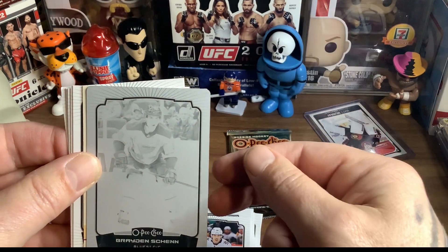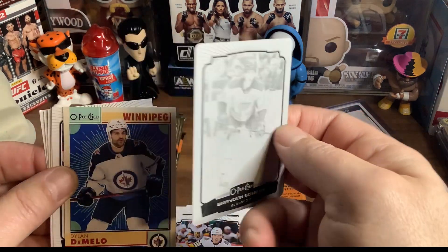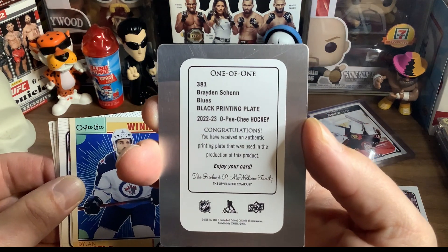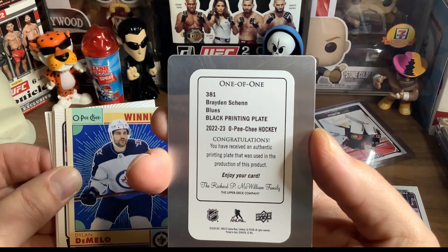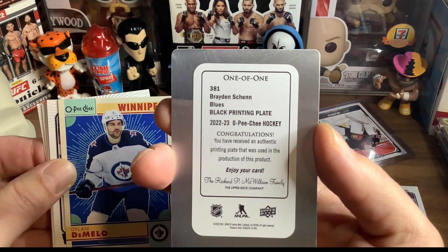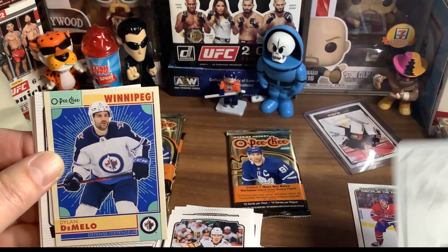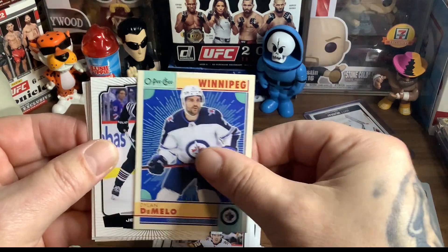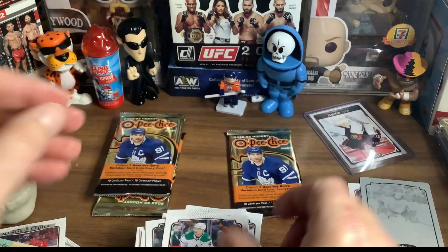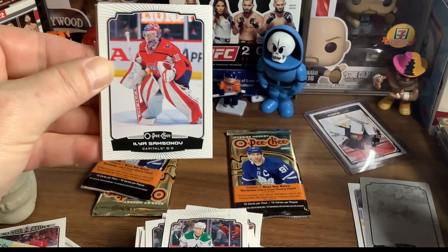We got a printing plate! A printing plate of Brayden Schenn — no way! That's a one-of-one printing plate, number 381, Brayden Schenn, black printing plate. The certificate reads: 'Congratulations, you have received an authentic printing plate that was used in the production of this product.' That is wicked, dude! And also, we just got his older brother Luke back to the Toronto Maple Leafs, which I really enjoy. I've never got one of those before.